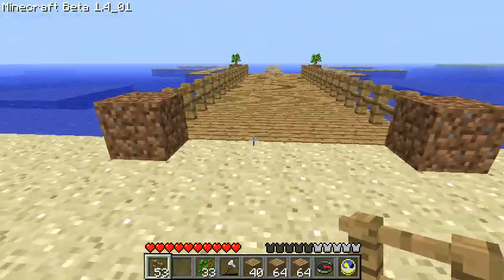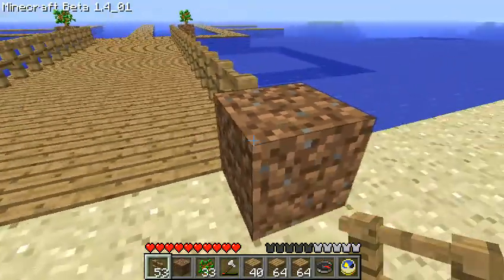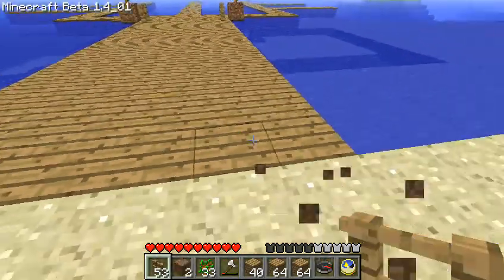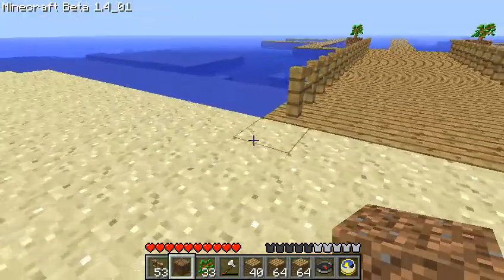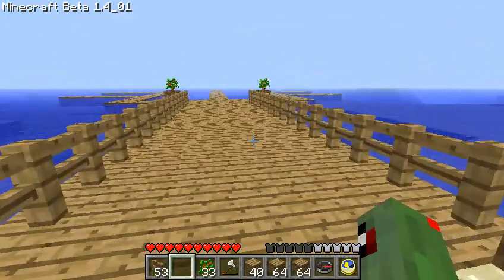Just wanted to let you know about the glitch I encountered. One last time I'll show you: fences appear, fences don't appear, fences don't, fences do. I think that has to do with dirt distance or something. I don't know. Alright.